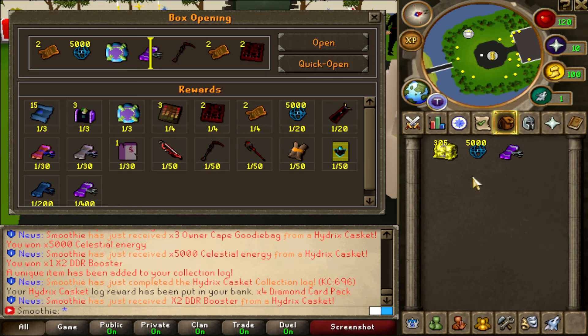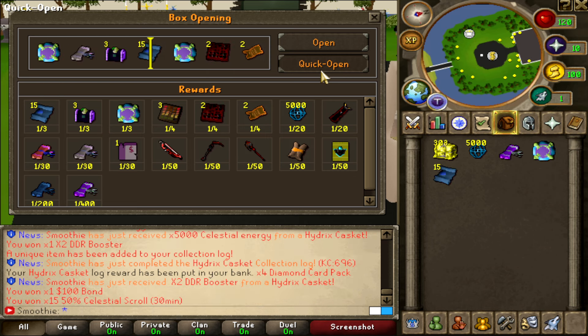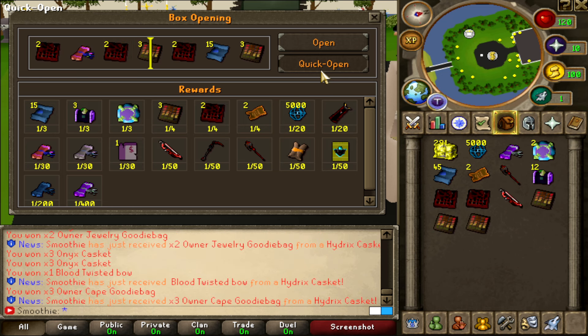I forgot to record it, but as you can see I got myself the x2 DDR booster! It's 1 out of 400 — I opened around 700 so I got it, and that's the important part. This one is so OP, so if you get it, congrats — it's an amazing item. I still got 305 remaining so maybe I'll get one more, who knows!